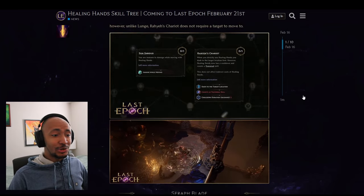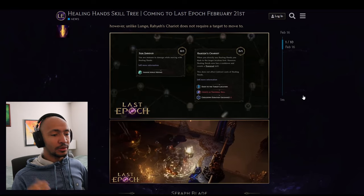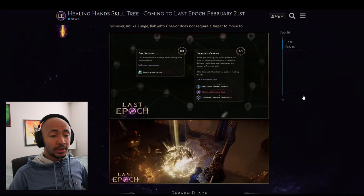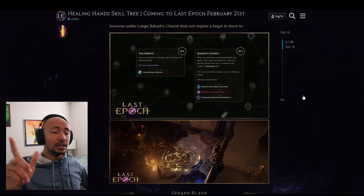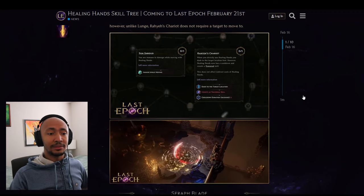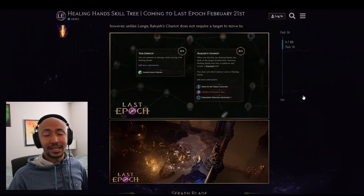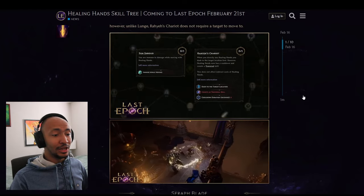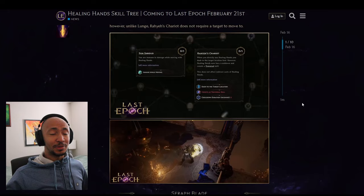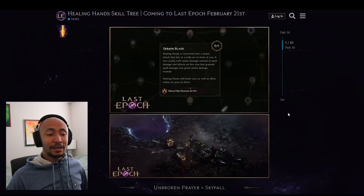Next up, Healing Hands can be turned into a traversal skill. It doesn't require a target so it's technically better than Lunge — it has a high cooldown but you're immune while moving. The Writer's Chariot node does not affect indirect casts of Healing Hands, so you can use it as a traversal skill and still have it auto-proc off your melee skills, letting you move around super fast and heal a ton.